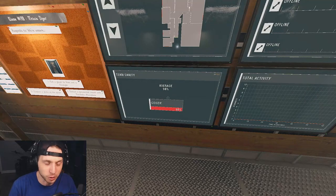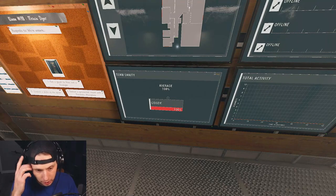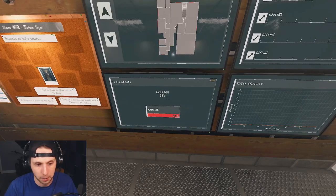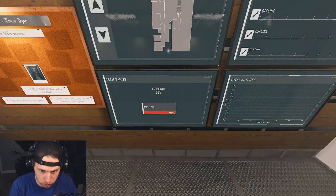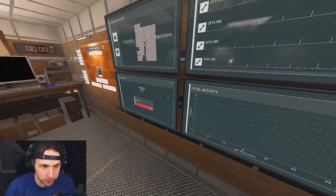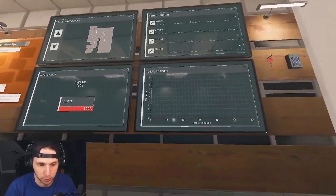Your sanity meter is perfect for understanding where you're at and how safe you are. Most ghosts will start their hunt at 50 sanity. There are a couple of edge cases — the demon will hunt around 70 to 75 sanity, and some ghosts will hunt below 50. Your activity meter monitors the ghost activity in the home, and nothing is going to happen until you open the front door.